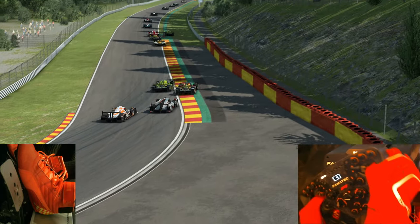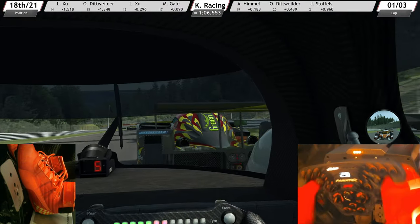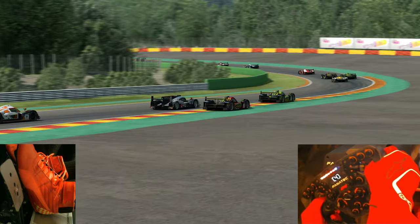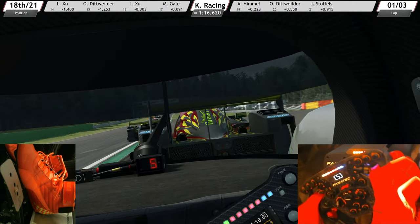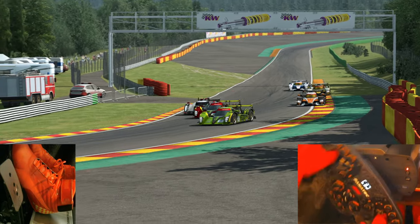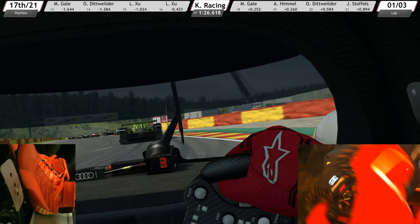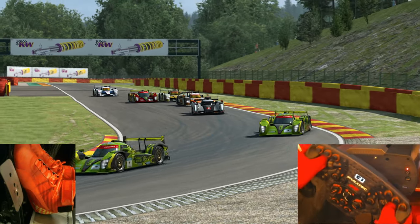Overtaking a car from outside at corner 11. I really, really love driving these prototype cars in Race Room — it's really a blast. Overtaking a car from inside at the high-speed corner Pouhon, but couldn't catch the pace. Challenging again to overtake a car at Campus from inside. Series of S-corners. Getting side-by-side with a car, going a bit wide here.